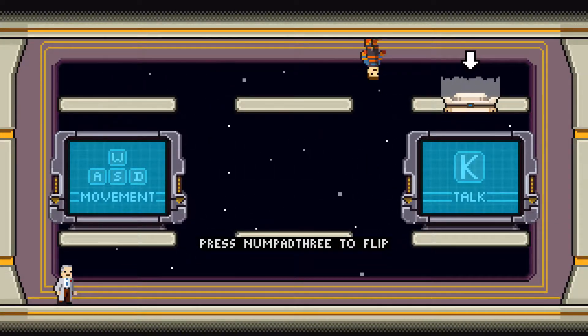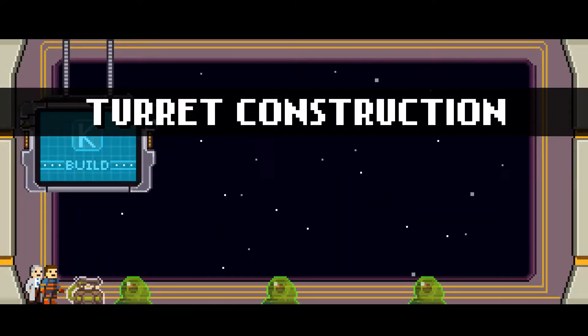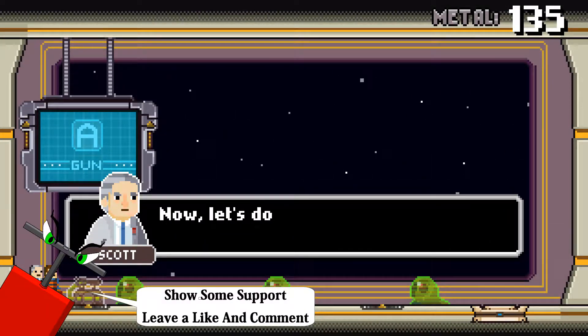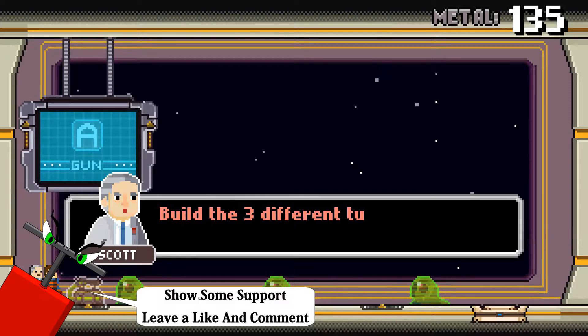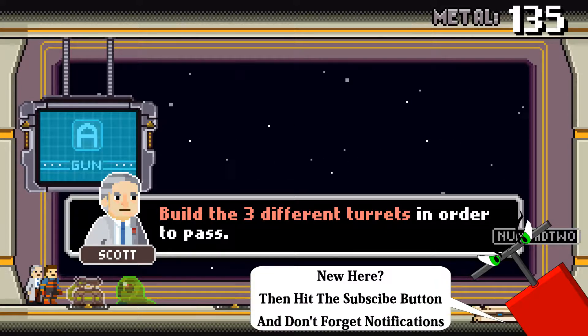So you can actually flip the gravity to move around. Turret construction — so far so good. Let's do some turret building.